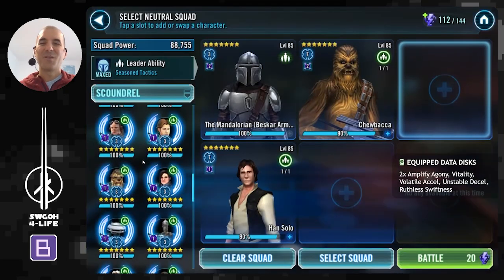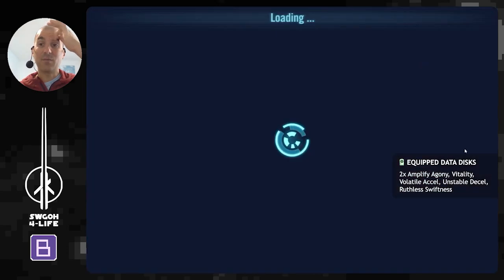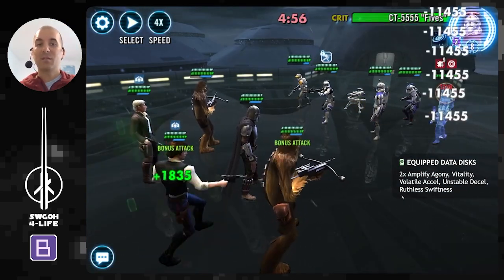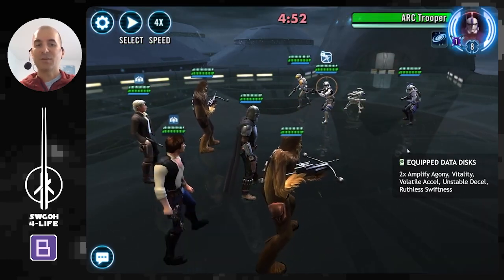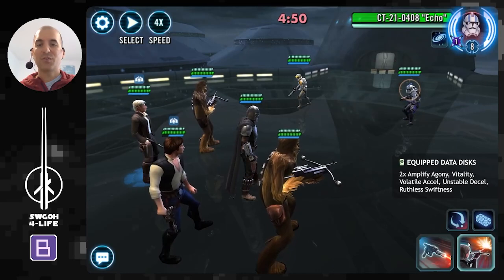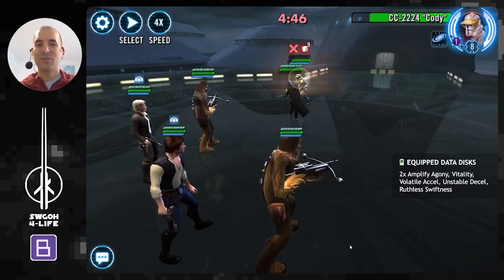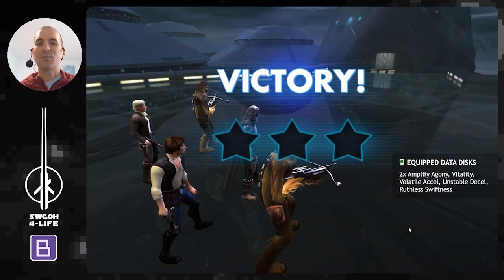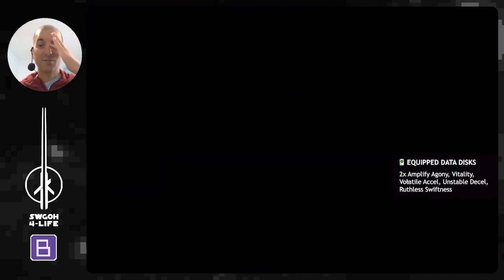Moving on to the next team — a very similar team again using Hunt and Chewy. With this data disk set you really need Hunt and Chewy and any three characters and you should be fine. Obviously best if you're a Commando, since whenever you deal damage, scoundrels will be getting bonus turn meter. This allows you to get a jump start — Hunt shoots first, you get your turn meter train rolling, and this is pretty much the end for the enemy. Cody's still hanging in there, but not for long. Chewbacca finished him off.